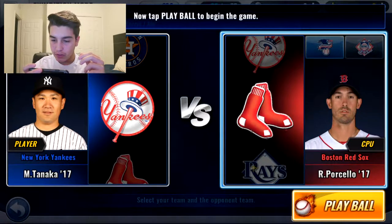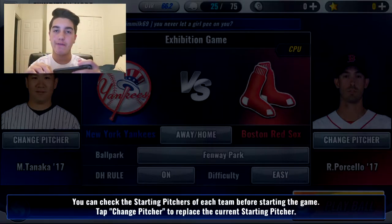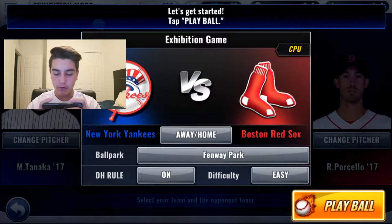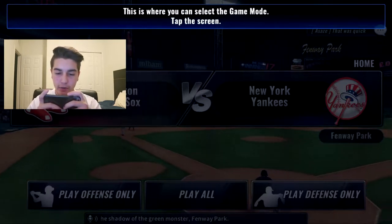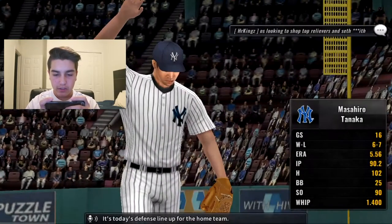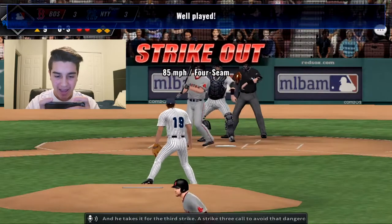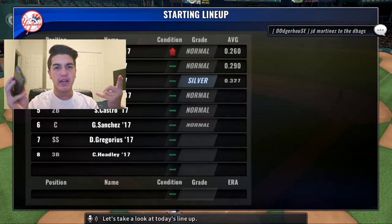Tap my team to play as, and then we could choose another team, which is going to be the Red Sox team, which I hate, but it's whatever. You can adjust settings such as home and away team — don't really need to change that. Tap the screen to select a game mode. The game is tied 3-3 in the bottom of the ninth, bases are loaded, two outs. Four seam — right there — struck him out baby, let's go!